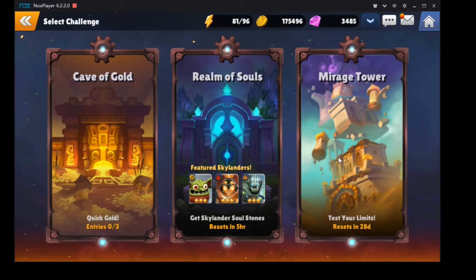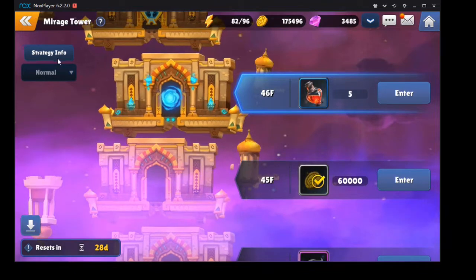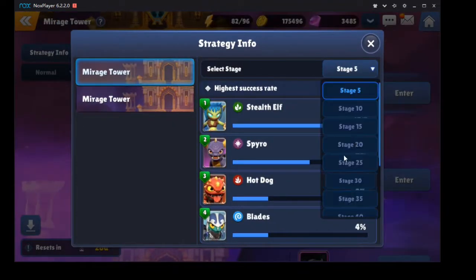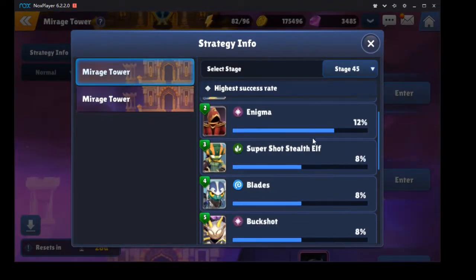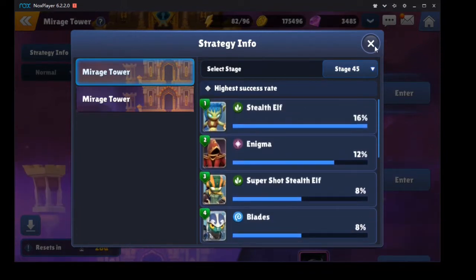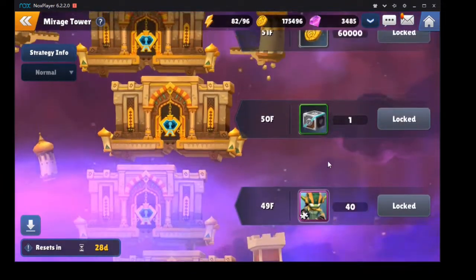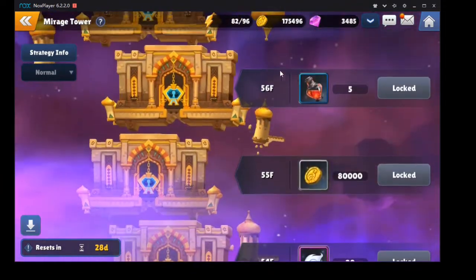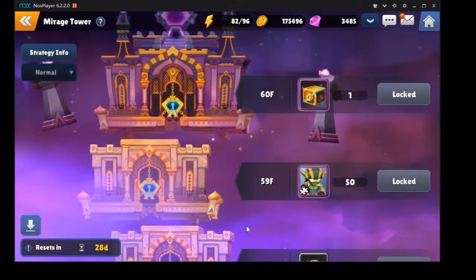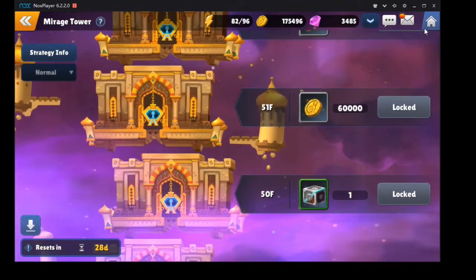That's pretty much where my account is at the moment. I'll give you a quick look at my Mirage Tower too — I've cleared floor 4-45. I think I was the only one to clear it when I did. Someone else has done it since, but I've done up to 45 and it still has 28 days left. I'm like 99% confident I'll clear it within the 28 days.